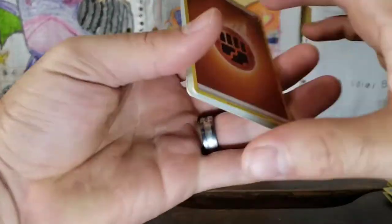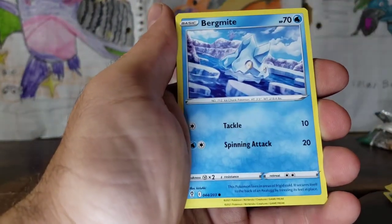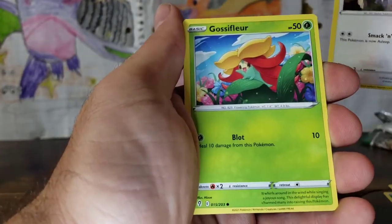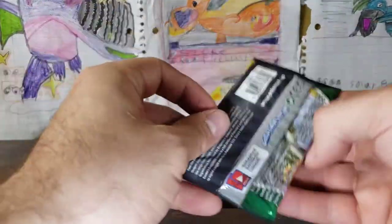If we can keep these Ultra Rares rolling. We have a Fighting Energy. Golduck, Golduck, Bergmite, Carbink, Emolga, Slakoth, Gossifleur, Hypno, and a Talonflame — regular rare.